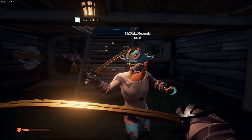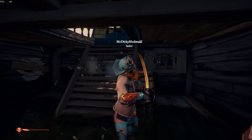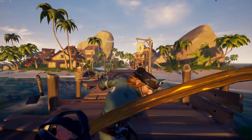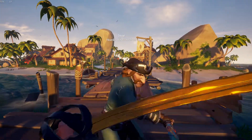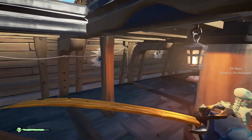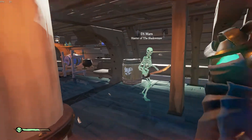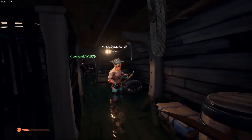Second, we have the block. Blocking prevents slashes from doing damage to your character. Blocking does require some aiming, so make sure you point your block towards the direction of the slash. As you can see here, my block wasn't aimed far enough to the right to block the second shot. You can also do short hops while blocking to stay mobile and create spacing, which can help position you to slash your enemy from the side or behind, or even prep a sword lunge.